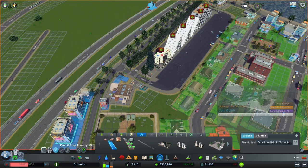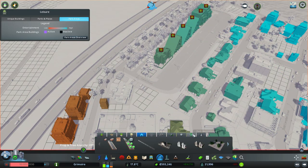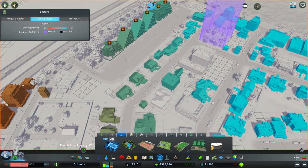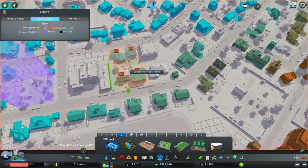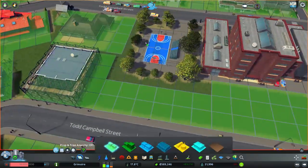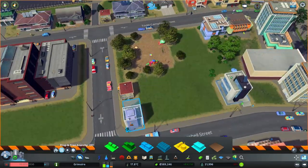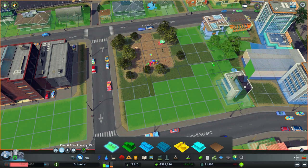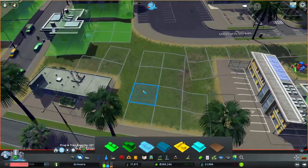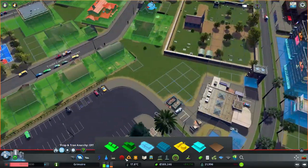You might also think about adding monuments and unique buildings, but for residential zones I'd recommend sticking to parks. Monuments and unique buildings may attract more tourists, and more tourists means more noise — and I'm not sure noise is very desirable near a residential area.